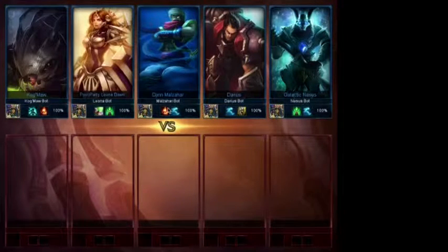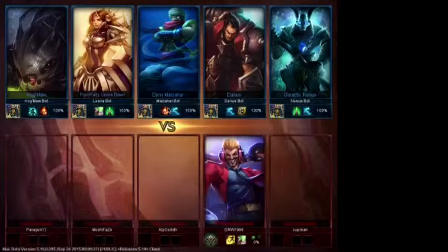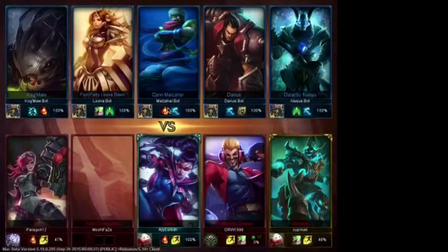So we are against a Kog'Maw, a Pool Party Leona — but it's the same skin though, it looks like. Malzahar, Darius — oh, Draven's brother — Galactic Nasus. I may have a Vi, someone who's not connected, and a Vayne. Primetime Draven, Hecarim, and yeah, someone who hasn't connected yet.